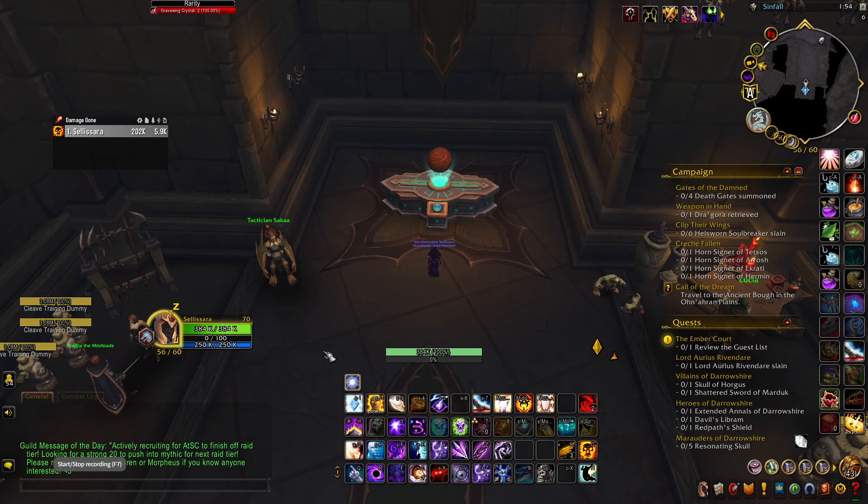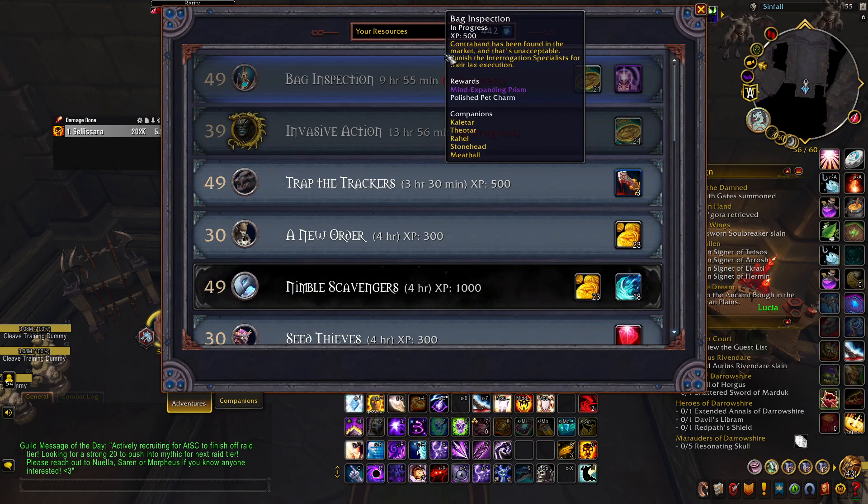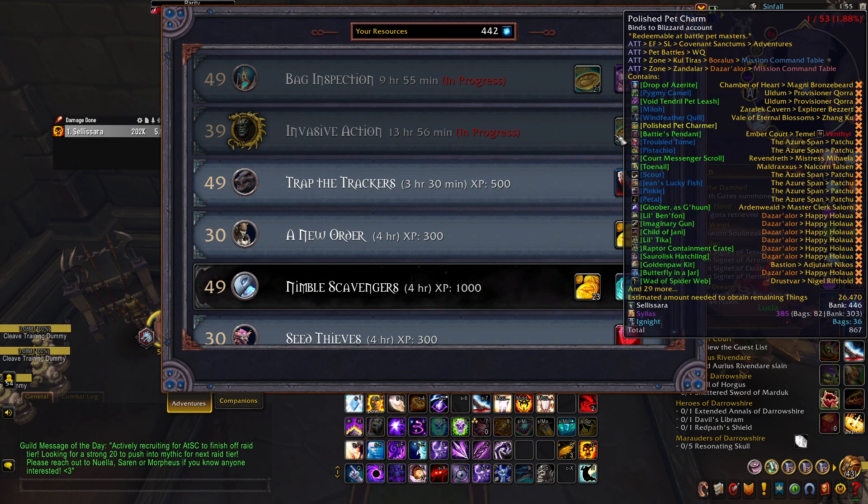Everybody, Silas here, welcome back to the channel. Today I wanted to show you something that I think has been kind of overlooked and I think you can make a lot of gold on. Today we're going to talk about the polished pet charms. The easy way to get them is to do the command table and shadowlands. You want to go to your command table — I've already started them, I have one here for 21 and another one for 24.